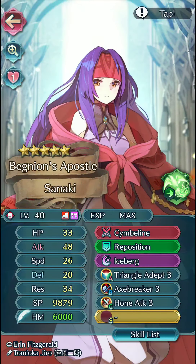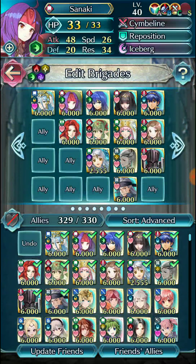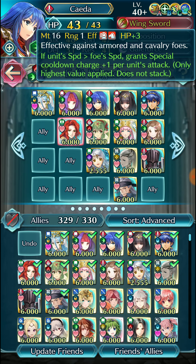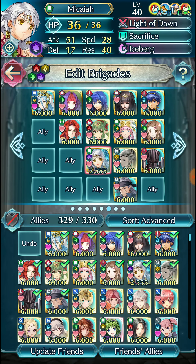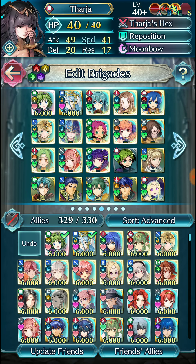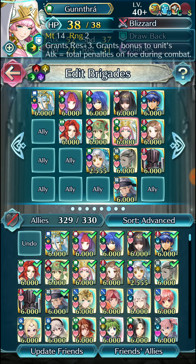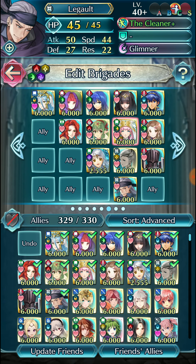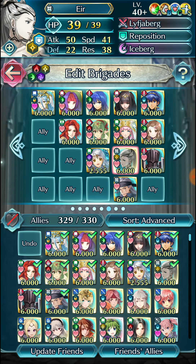Then we go into more interesting things like weapon triangle — how things like Triangle Adept work, or gem weapons, weapon triangle disadvantage, all the shenanigans that go on with modifying your attack. Stuff like having effective damage on all sorts of units that are in the meta nowadays, how that factors into your calculations, and stuff that helps boost your attack, like blade tomes.